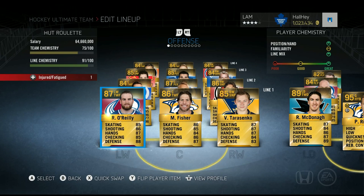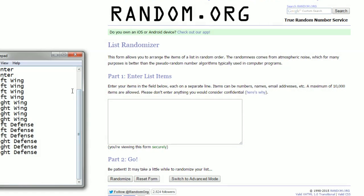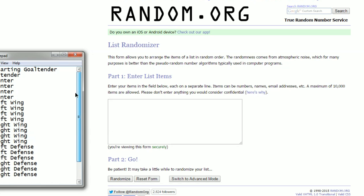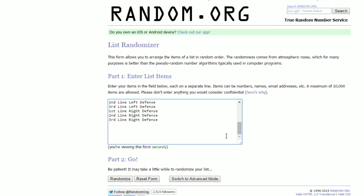Hey, what's up guys, welcome back to another episode of Hot Roulette — today we're bringing you episode number five. First of all, I forgot to remove two players from the team, so I'm going to go right off the bat and choose two players to get rid of, then we'll begin. I have my random.org pulled up with every single position lined up, and I'm going to copy and paste it in — the top two selections are what I have to remove from the team.